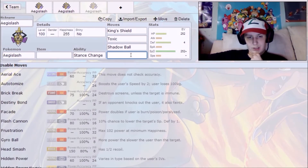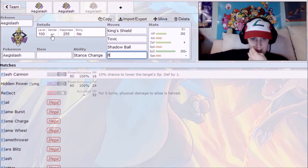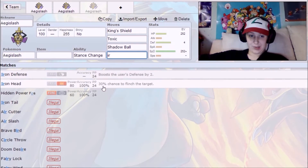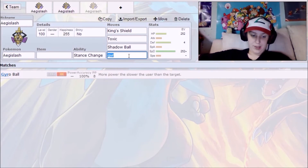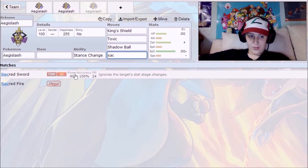For the Steel-type STAB slot, it's a toss-up between Flash Cannon, Iron Head, and Gyro Ball. Flash Cannon and Iron Head have the same base power. Iron Head has that nice 30% flinch chance, and you're still really slow so Gyro Ball is still an option. It's really about whether you want to hit physical walls or special walls more easily, or gamble with Gyro Ball for huge damage against fast opponents.